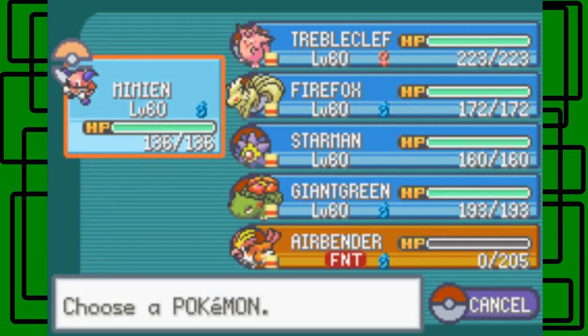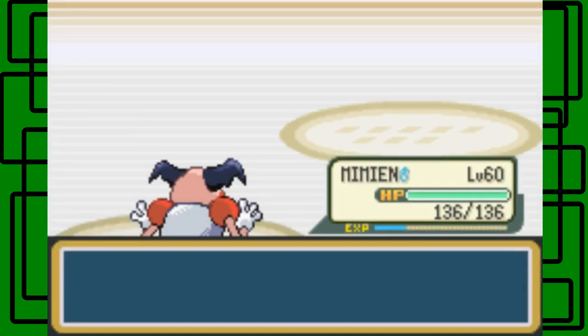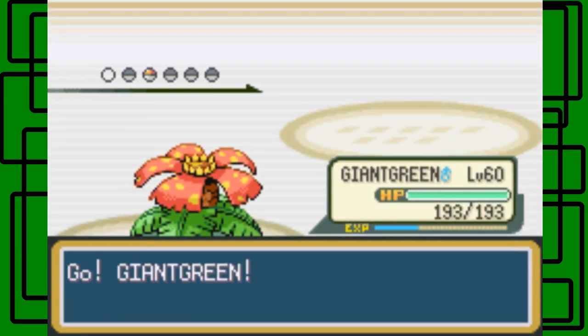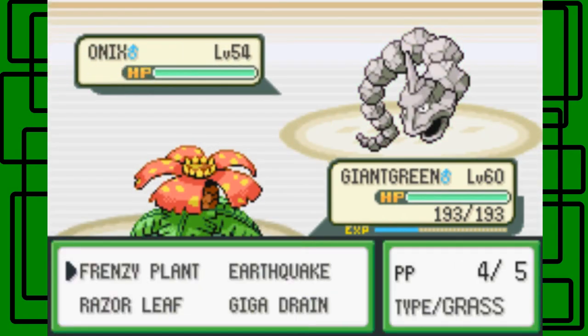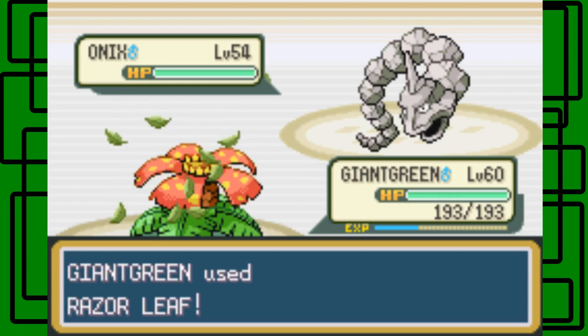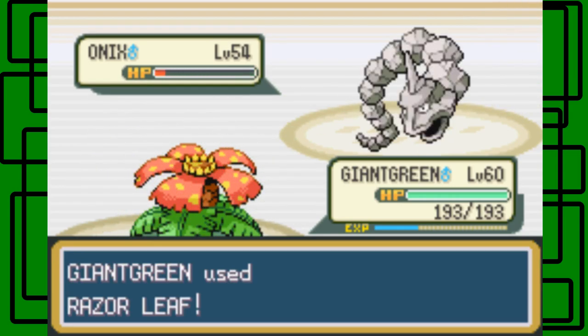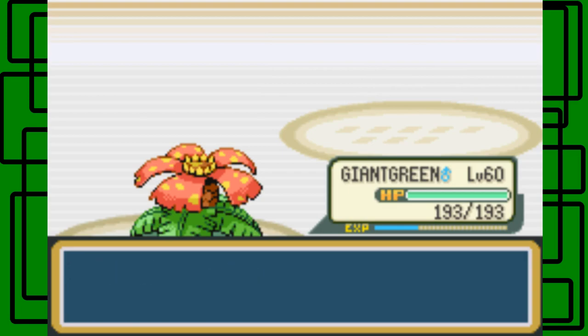I probably could have swept Bruno's team with just Mr. Mime, because it knows Magical Leaf and stuff too. So let's go back to Giant Green and take out this last Onix. Let's go for the Razor Leaf on this thing — and it faints it! Critically, I'll take it. This Onix is also level 54, male. But it goes down.